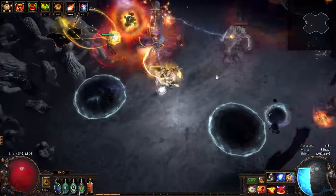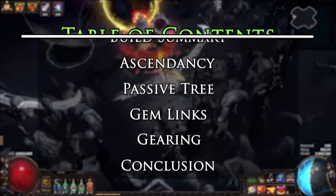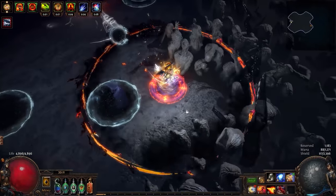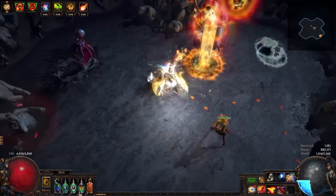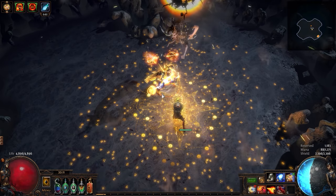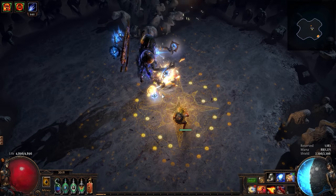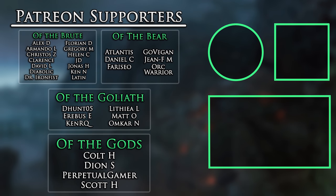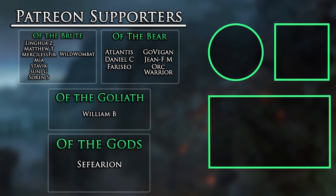For more information on leveling the build, be sure to check out the written guide. All in all, I was very pleased with the performance of Armageddon Brand and can certainly recommend it to anybody looking for a cheap build that can transform very easily into an endgame farmer. Who doesn't want more flying balls that can slap the ground around you endlessly? As always, thanks for watching, and I'll see you in the next one, Exile.